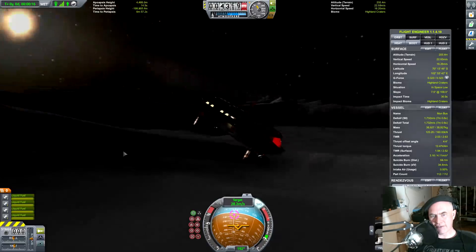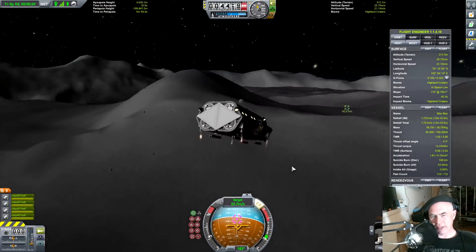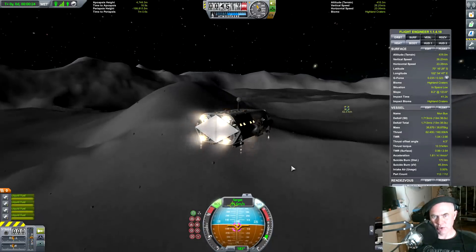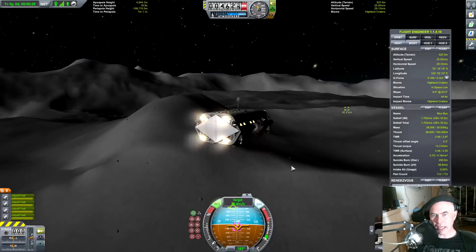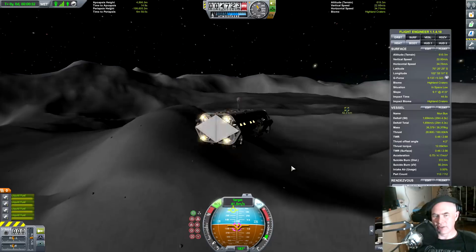You can fly like that if you like, or you can fly like in the movie — point it this way and then use reaction control thrusters and forward thrust to accelerate in that direction. Either way is completely acceptable, and it has the delta-V to do either of these.